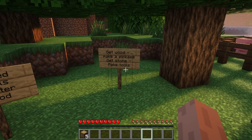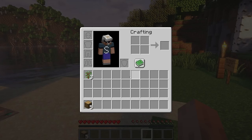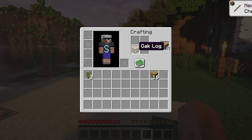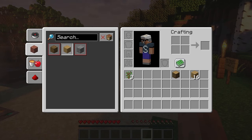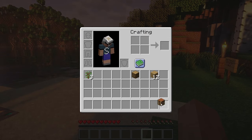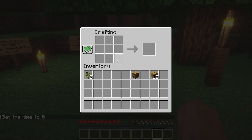We're going to get a wood pickaxe and then get stone to make tools. If you throw this block up here in the crafting area, you get oak planks — four for each one. If you can't remember any of these recipes, Minecraft added this book here and it can show you all of the stuff that you can make. Four planks makes a crafting table. Grab that, put it in inventory, and then left-click to place it down. That gives us these nine blocks here to operate with.